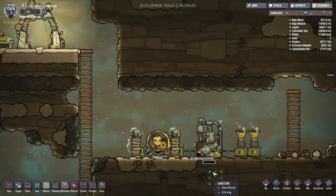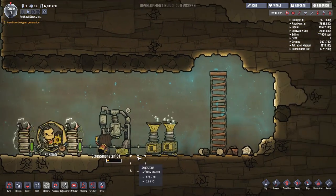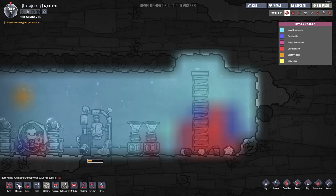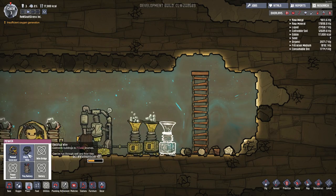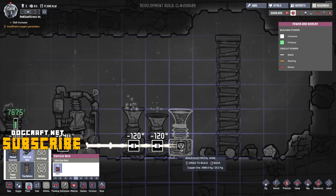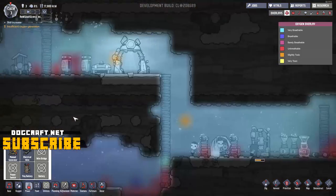What else do we need to do around here? So we got food — excellent. There's not enough oxygen in here though, so let's take a look at our oxygen chart. Yeah, there's definitely not enough oxygen, so I think we should add another algae deoxidizer over here, and we're gonna need to add a little bit of power cabling too. We're gonna get another oxygen generator.